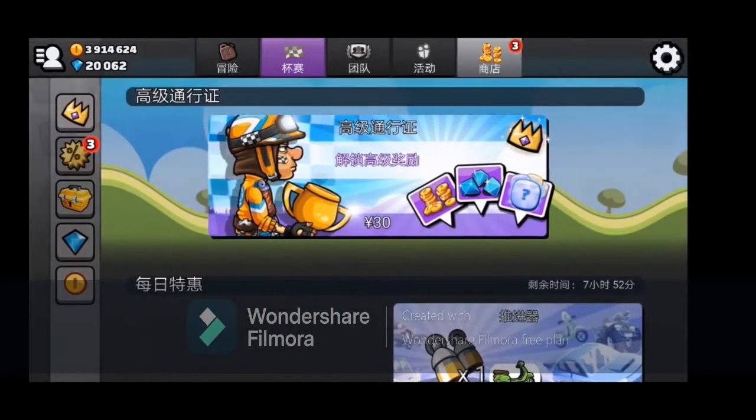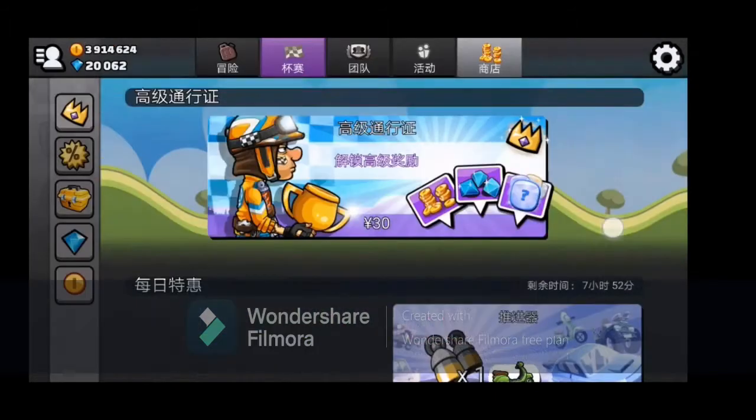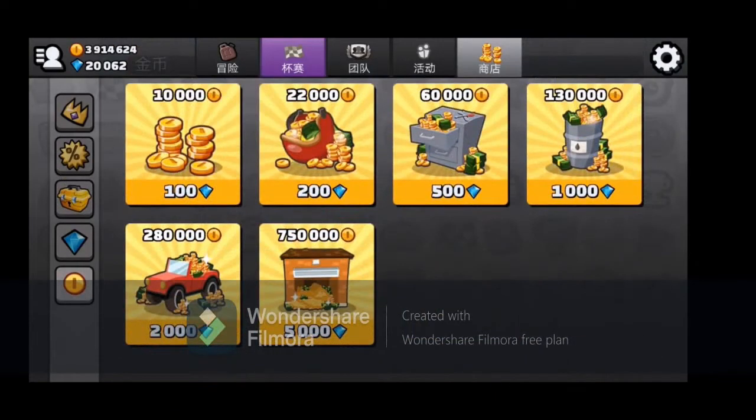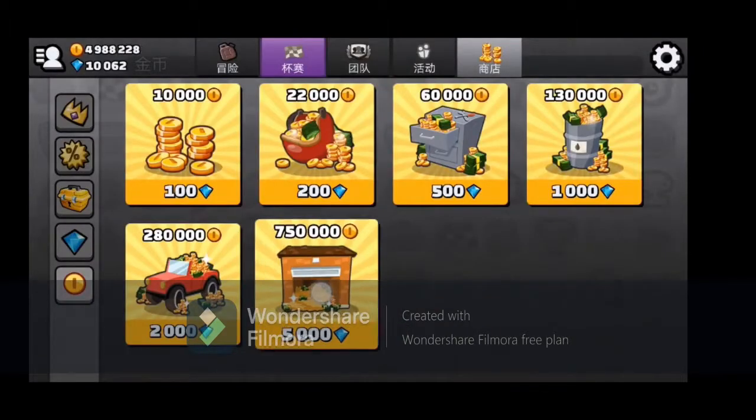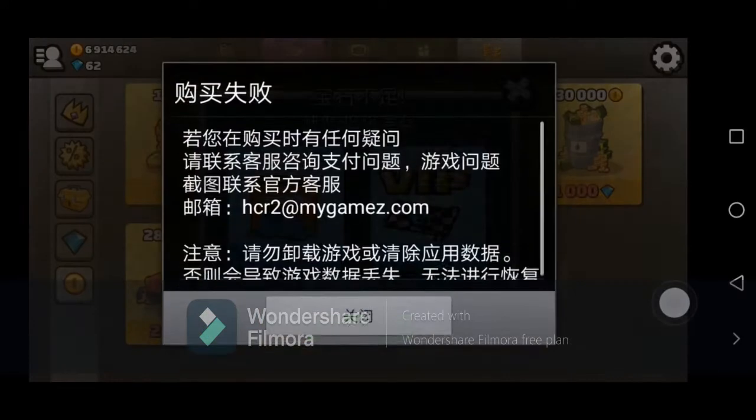So guys I'm just going to show you around. Here we got this, so we can just go over here and then press this. I already have it, so I'm going to show you how to purchase — just press it. I already have some regions so let me just buy some more.